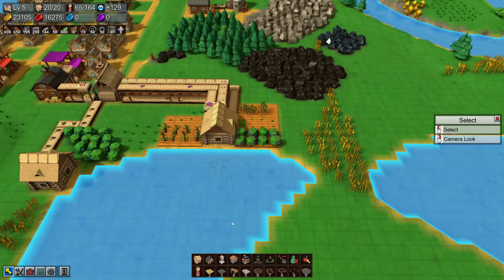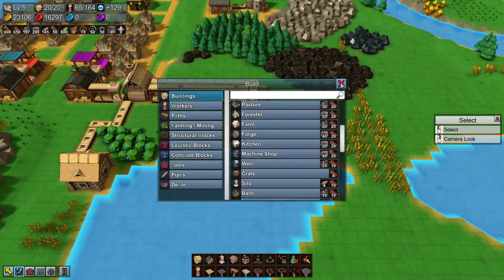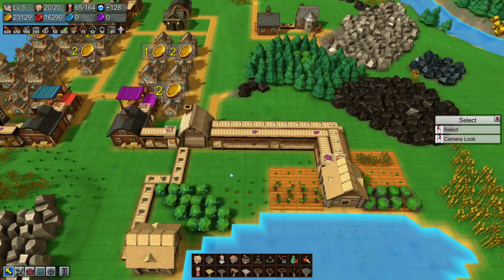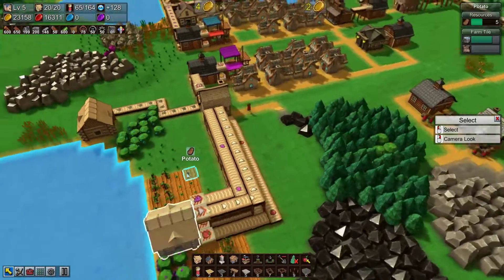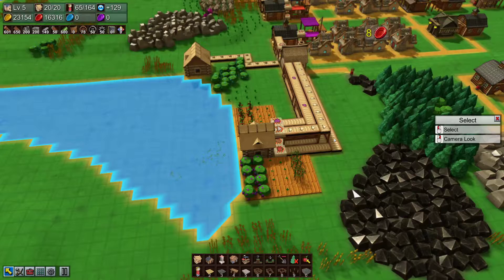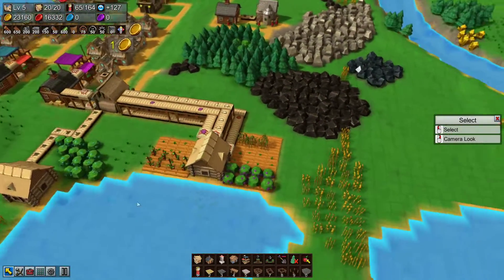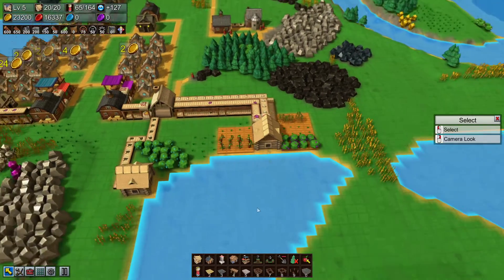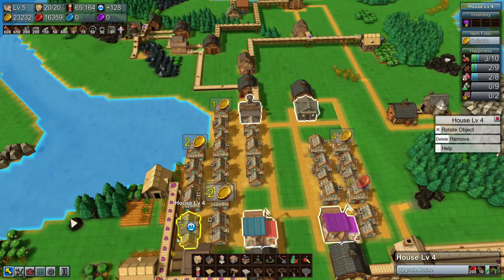We just need the fishery, which is what we're currently researching, in order to automate the collection of fish, and bring that round probably this way. Maybe here. Maybe these potatoes don't need to exist, but we'll see exactly how the fishery works — because that is a new thing for me.